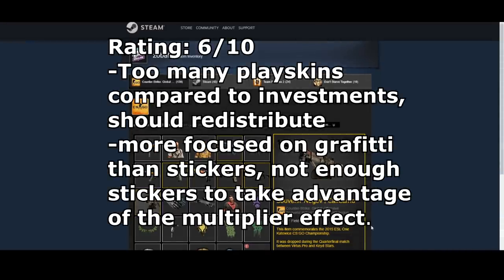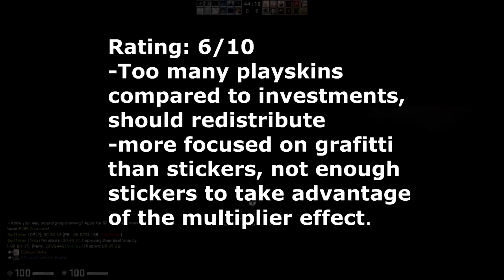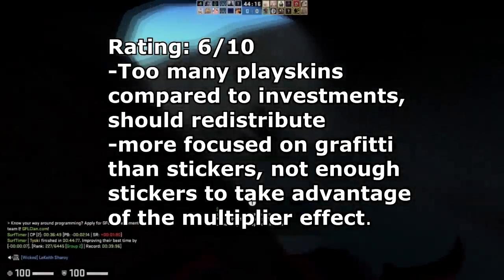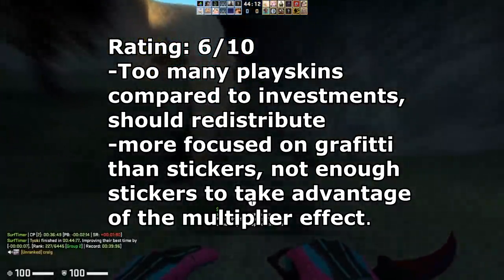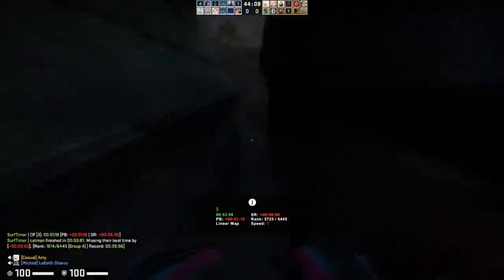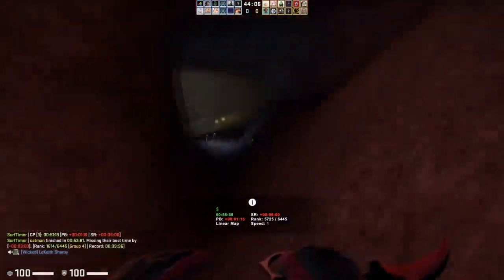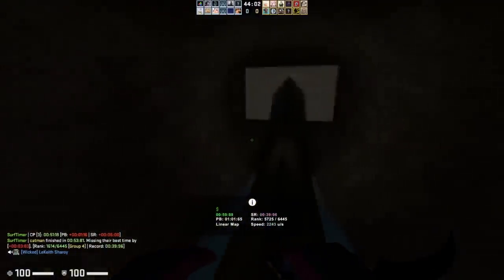My rating for Zoba9K is going to be a 6 out of 10. I think he has way too much money put into play skins, and he could definitely distribute that into other investments and probably buy a lot more stickers as well, because I think those stickers are going to make him a lot more money than, for example, the AK-47 Asimov. I understand that he's making an Asimov collection, but those are just play skins that aren't going to rise in value that much.